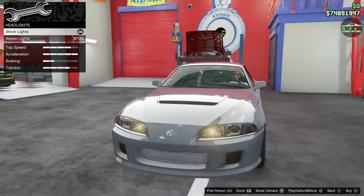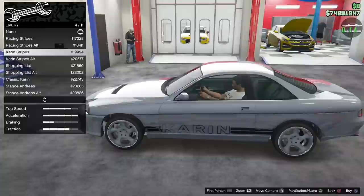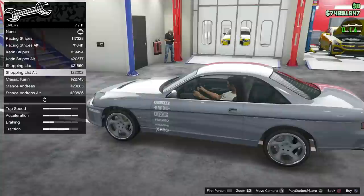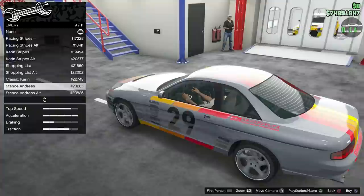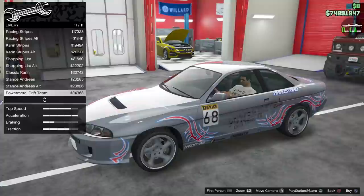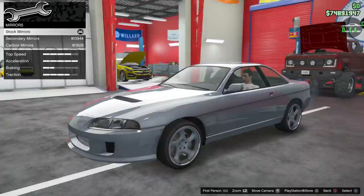Liveries — you have racing stripes, black, Karin stripes, Karin stripes in yellow. Shopping list livery — can't go wrong with a shopping list livery, and in white. Classic Karin. Good stance Andreas. Power metal drift team — that's all the options. I kind of want to paint this car a solid color. I don't think there's a livery that matches the build I'm trying to do. Let's get to the paint first.